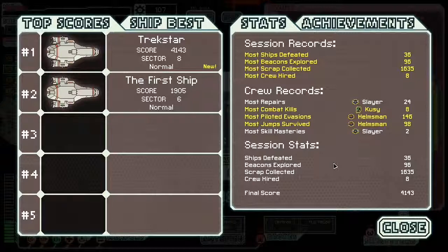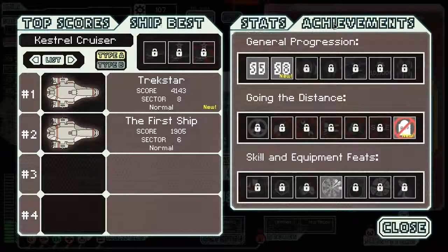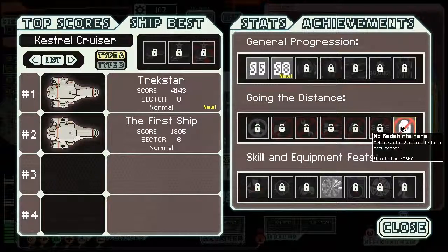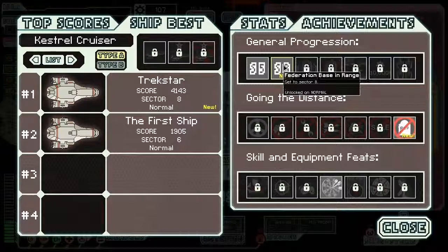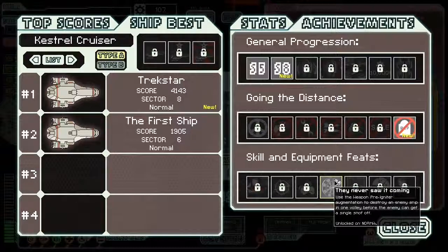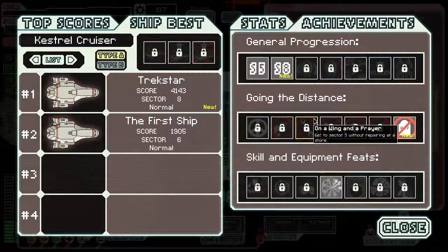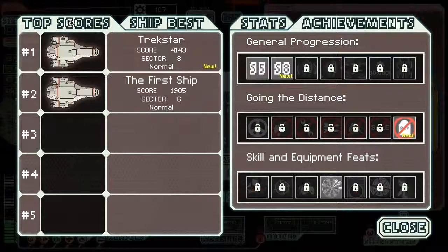That was pretty awesome for a run. Achievements: No Casualties — get to Sector 8 without losing a crew member — I didn't have a single crew member die. Federation Base in Range — get to Sector 8, unlocked on normal. And use the weapon pre-igniter automation to destroy an enemy ship in one volley before the enemy can get a shot off — I completely blew that guy off in one shot back in Sector 5. That's basically it for this fight. I might do better next time — hope you enjoyed!